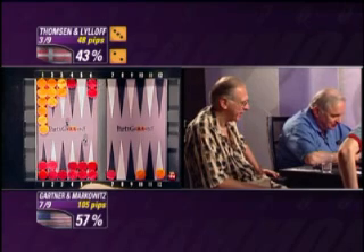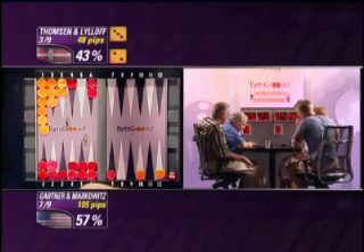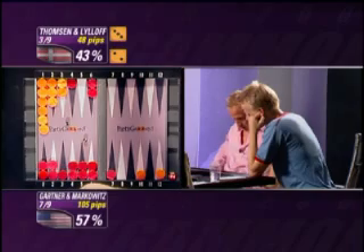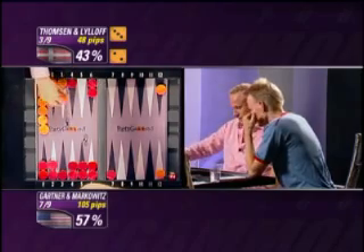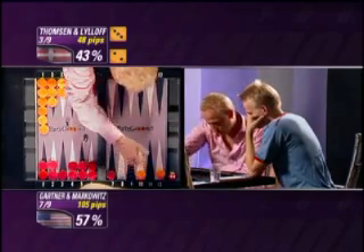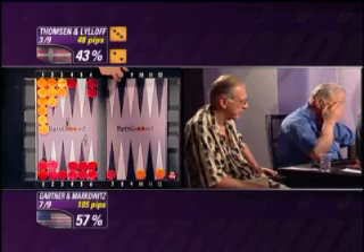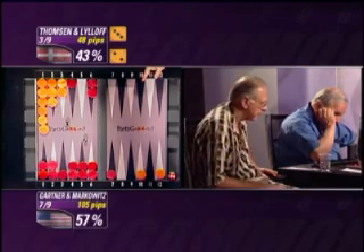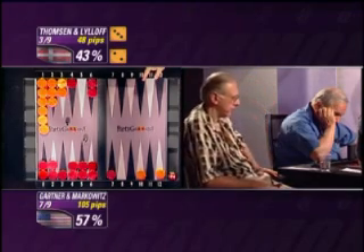Well, unless I'm missing something, the only way they can avoid leaving a double shot is if they bust the board. And the board is not exactly a thing of beauty as it is at the moment, but they don't want to break it any further. So I think they're going to have to volunteer a double shot here. Yeah, it's painful, but their three-point board is their only hope right now.